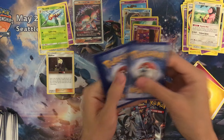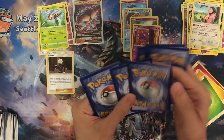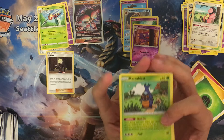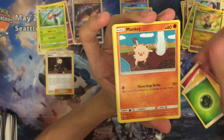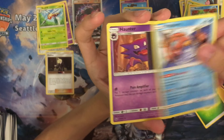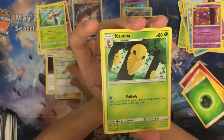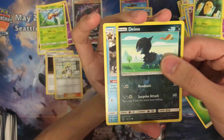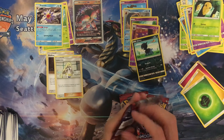Fifth — fourth pack. We have a Karrablast, Jangmo-o, Manky, Remoraid, Magikarp, Haunter, Glucamine, Kakuna, reverse holo Deino. And our last one is a Starmie — rare.